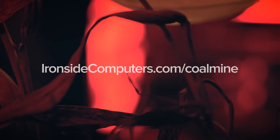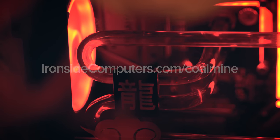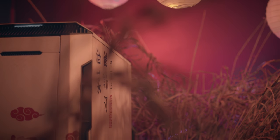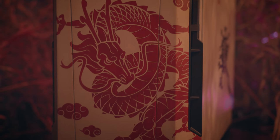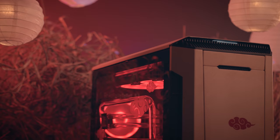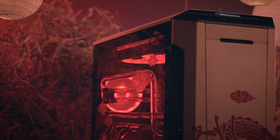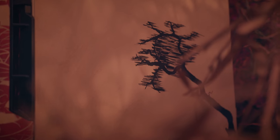Check out more of our Coal Mine PCs at ironsidecomputers.com/coalmine. The inspiration for the design of this PC was traditional East Asian woodblock painting. The exterior is a subtle scroll-like beige, letting all your attention rest on the bright red dragon. We've etched clouds in an East Asian art style on the tempered glass side panel, and the interior is top to bottom red to top off the look. You'll find additional detailing throughout the case as well.